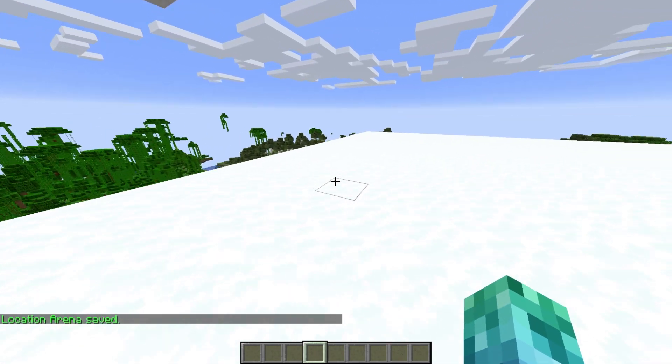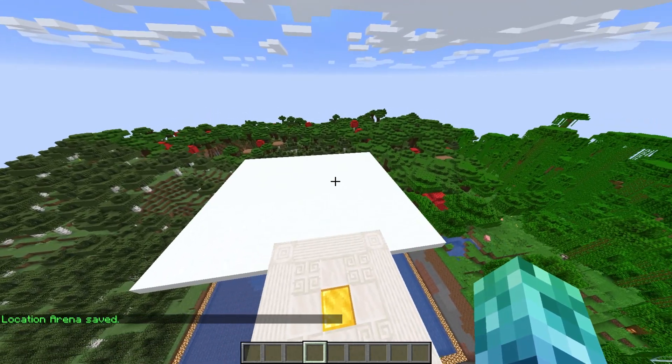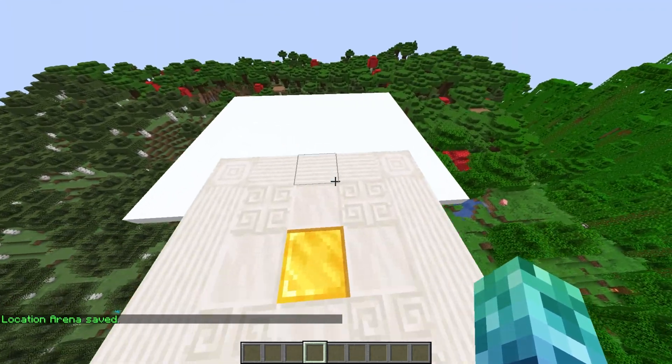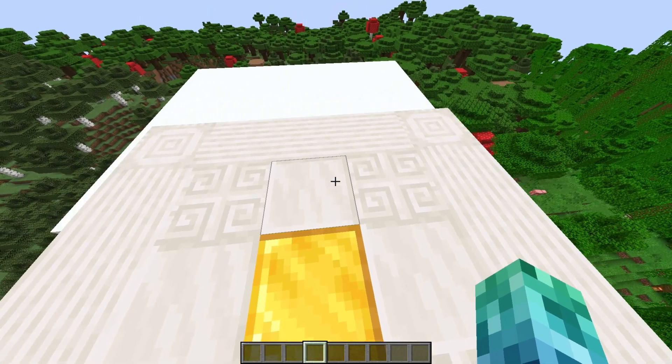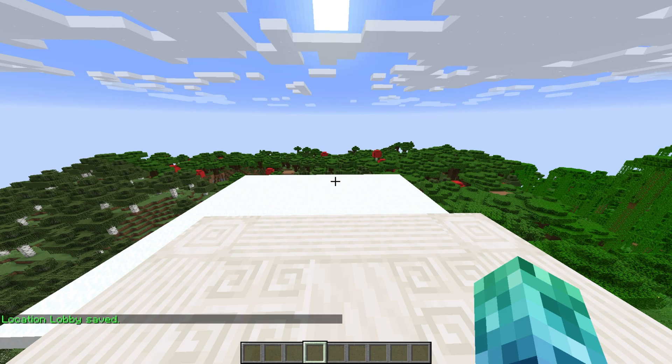Finally, the optional lobby can be set now if you'd like people to wait in a specific location when they join before the game begins. I'll use this end location platform where players will be. Simply type /spleef set lobby followed by the name of the arena — 'test'.